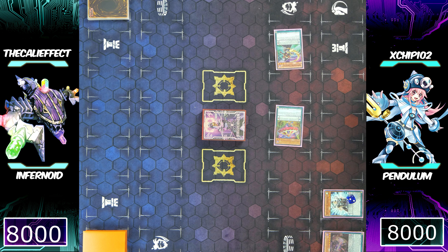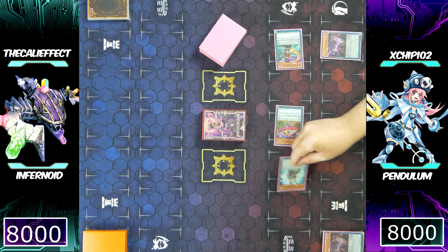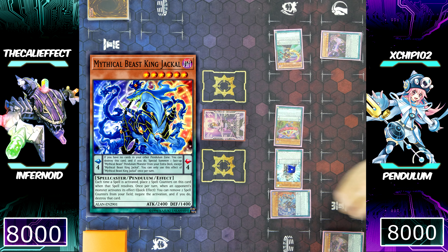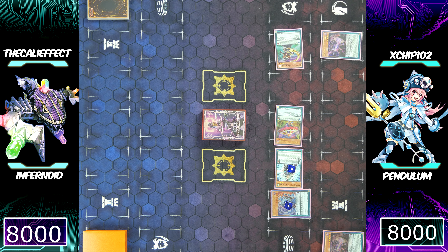Chronograph Sorcerer's effect will destroy itself to special summon Time Gazer Magician. Chip has two Pendulum monsters on his side of the field without even committing his normal summon. He thinks I'm playing Ash Blossom or Ghost Ogre — he's going to preemptively activate Chronograph Sorcerer on Servant of Endamian, then activate Servant of Endamian to special summon itself, which allows him to special summon Mythical Beast Jackal King. He does this to avoid getting stopped by disruptions before he starts his big combo.